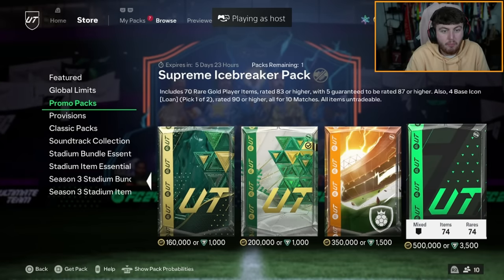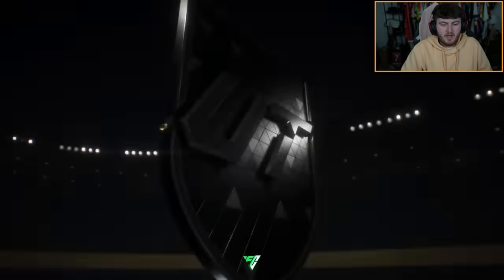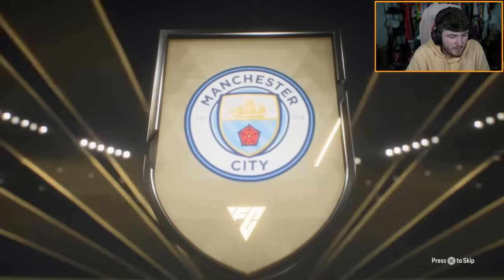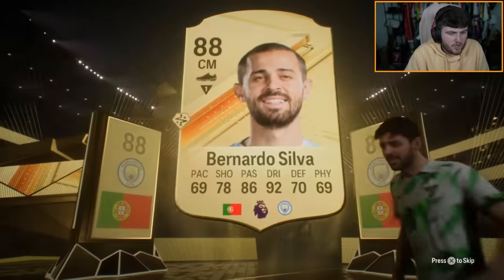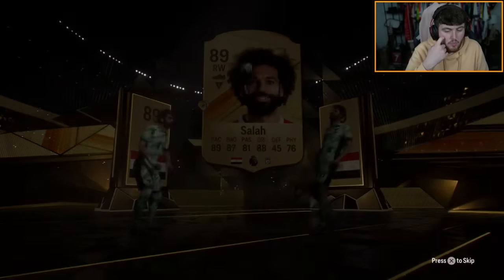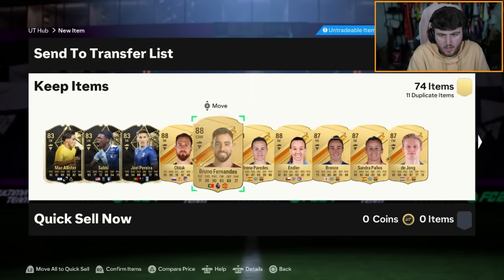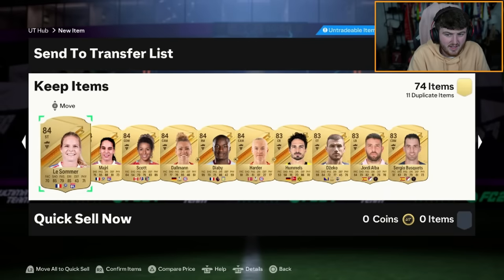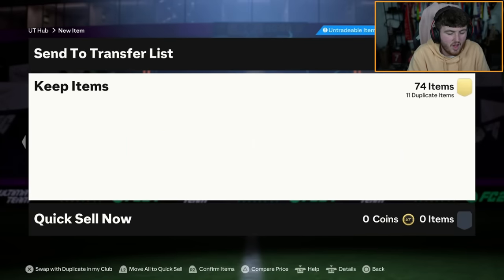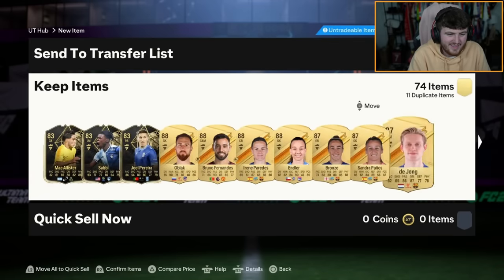Dario is doing the Supreme Icebreaker pack now - 70x83+ pack. We've opened one or two of these already. Let's see what we get. No special card, but I've learned that Winter Wildcards pop up at the back of the packs. We've got Mo Salah and Rubendiz - not bad fodder. Three informs in there as well. No Winter Wildcard at the back. The fodder in that pack is not horrendous, but it's not great.